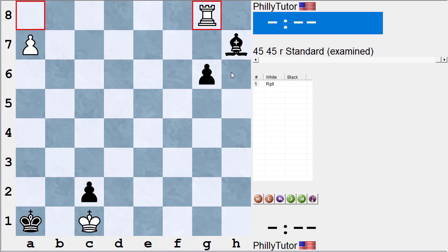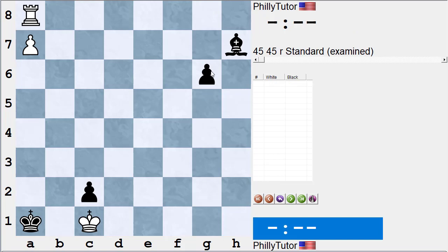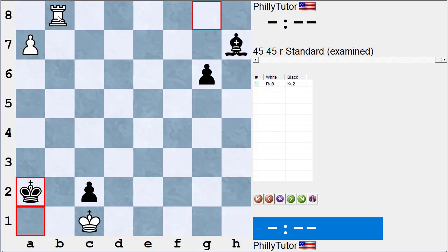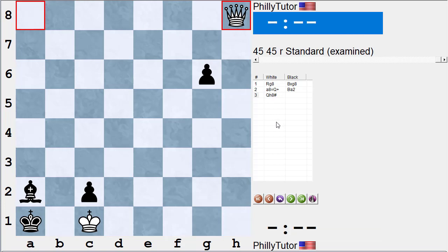The main line is rook g8, bishop takes g8, pawn promotes to queen — and now when the bishop goes to a2, the big difference is there's no rook on the 8th rank blocking the queen. The rook was actually a hindrance; we wanted black to take it. So we get queen to h8, checkmate. That's the solution: rook g8, and if black pushes the pawn white simply plays a8-queen-mate. After rook g8, king a2 means white switches plans with rook b8, and after bishop takes, pawn promotes to queen, the only legal move is bishop a2, and the pretty checkmate from h8.